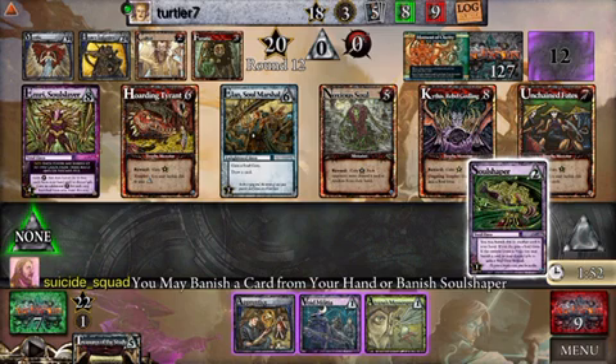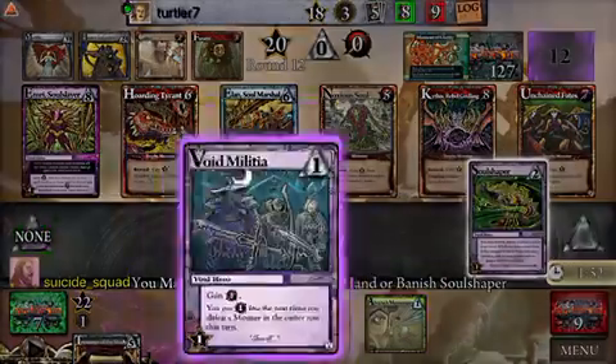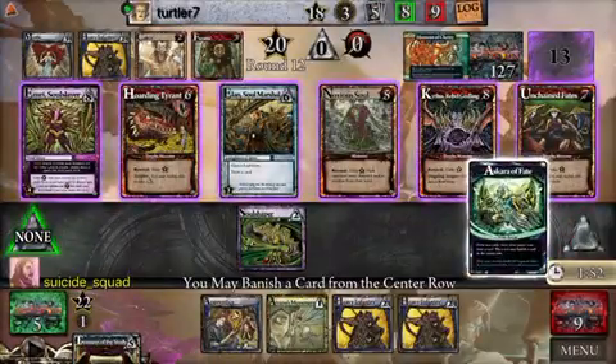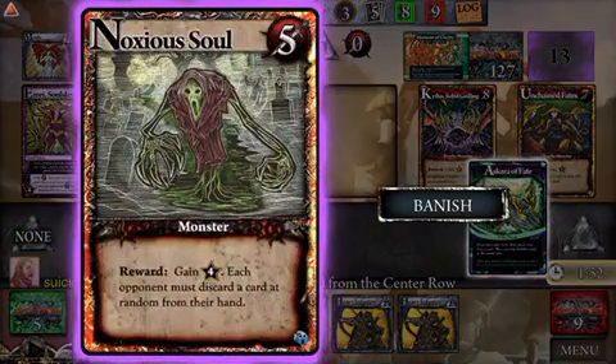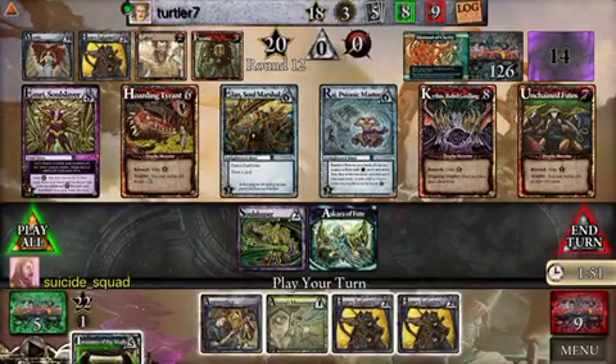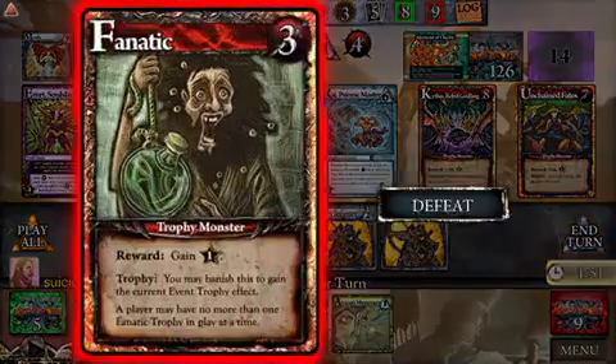Kind of a gamble, but I think maybe I've banished the Void Militia because it's pretty unlikely that I'm going to beat a monster this turn, and the Apprentice may actually be more valuable for me. I was wrong — I actually could have defeated a monster. I think the Noxious Soul is easily the one to banish because that's the one he can beat with the Temple Guardian.